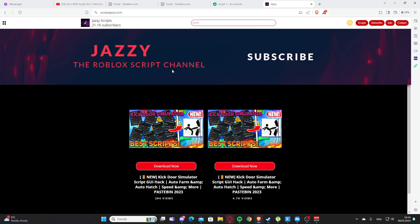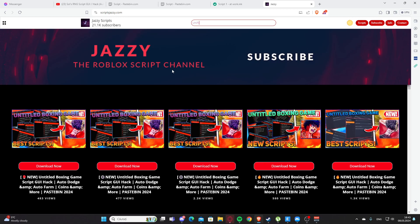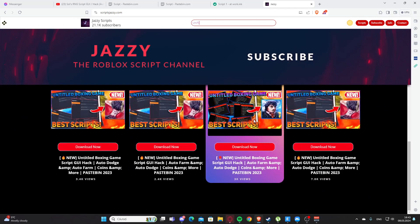For example, if you search for Doors, I don't have that one, but we found a script for King Door Simulator. You can search any game here — for example searching 'untitled' shows videos with titles like boxing game and others.